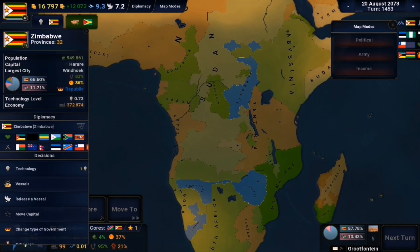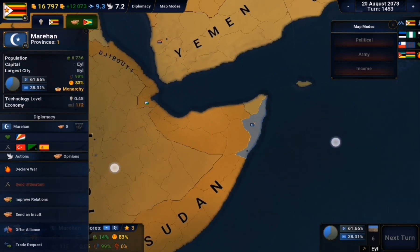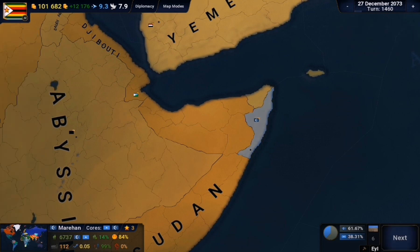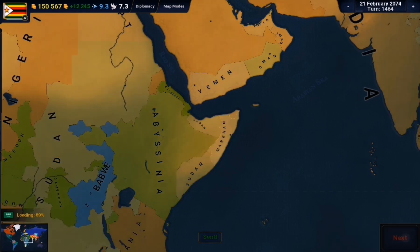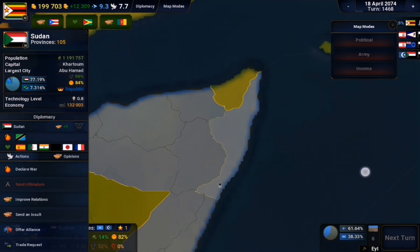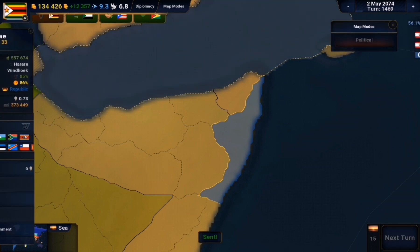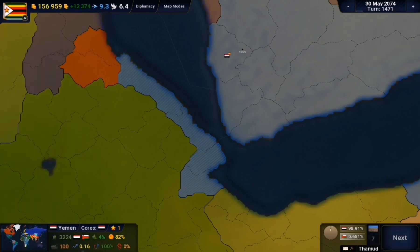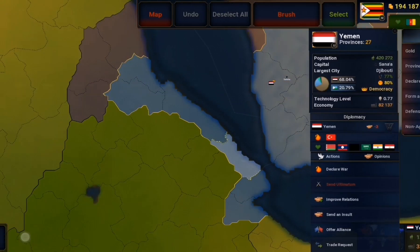Just like that, 300,000 coins were transferred from me to South Africa. When I say the AI was getting rich off my trade deals, I mean it. Later I noticed Sudan was distracted by a war, so I tried to buy a small breakaway state that had rebelled. It didn't work at first, but then I realized Sudan didn't have cores on it - so I made sure my pricing was good and bought it. Now I had territory on the Indian Ocean coastline. Then I noticed Yemen was invading Djibouti.